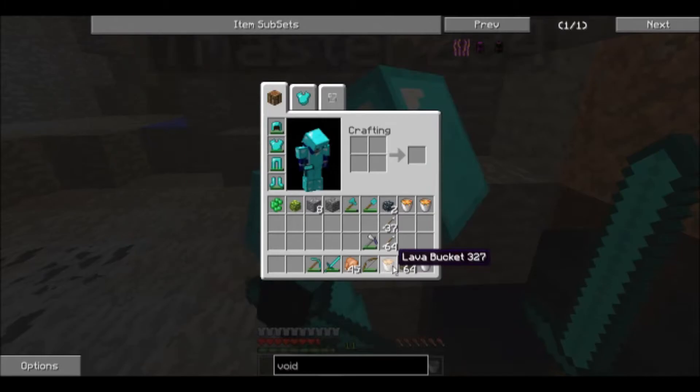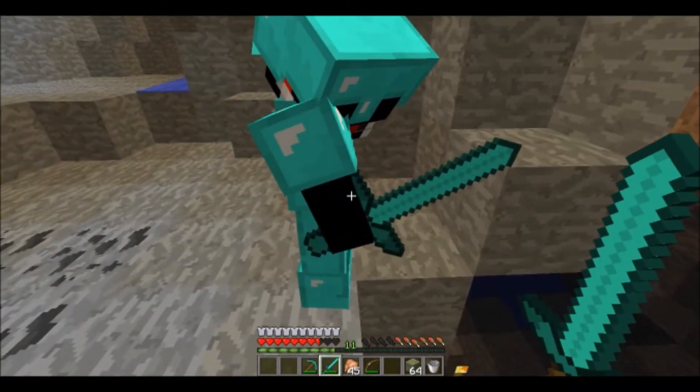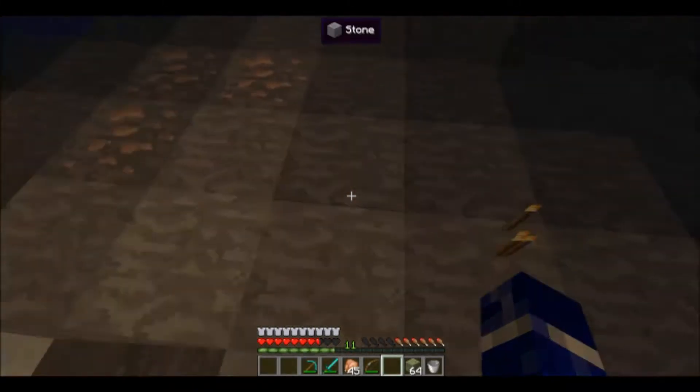Give me torches, I need torches. You guys need to make another smeltery drain. You can't just hook it up randomly, you have to make another drain. Well, that's not my fault.